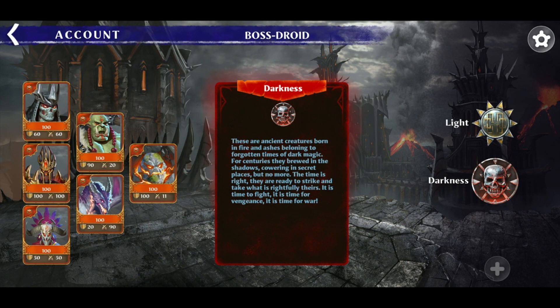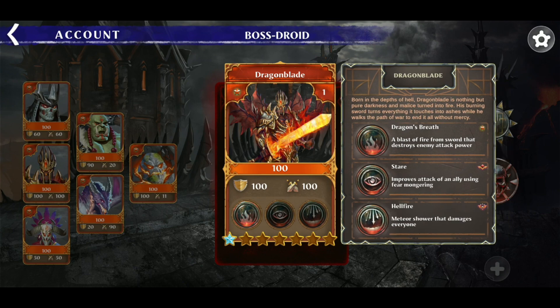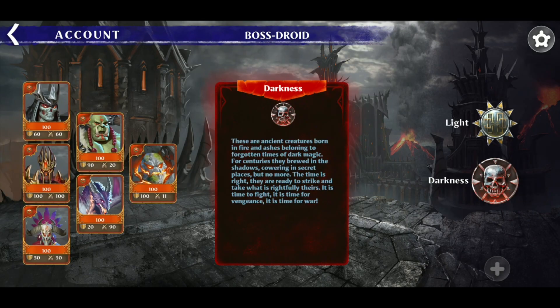Each card plays a different role in the battle, so let me go over the cards to explain how they work. The first one here is my boss card, Dragonblade. He looks pretty badass with his fire sword. The boss is the main card, and the goal of the battle is to take down the opponent's boss card, but you can't attack the boss until the army is alive and surrounding it.